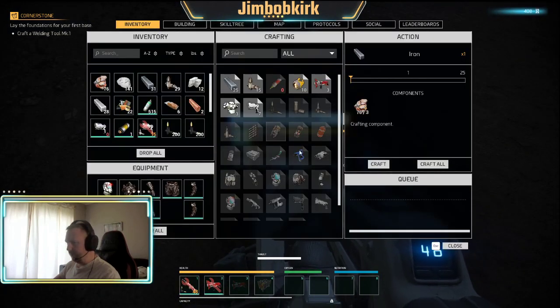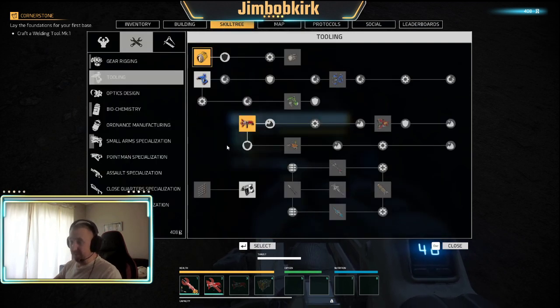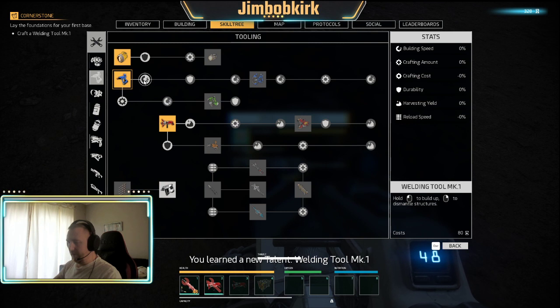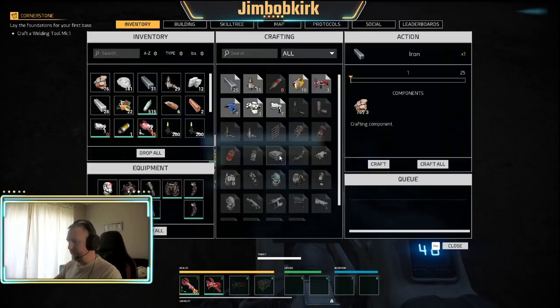Craft a welding tool Mach 1. It's saying it must be unlocked in the skill tree - Tooling. You can go to the skill tree or you can just press E on this and it'll take you to where it is. I'm probably at some point just going to give myself a ton of flops so I can speed through this and try to make the later game a bit more interesting.